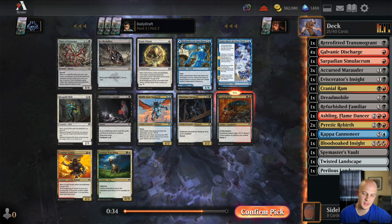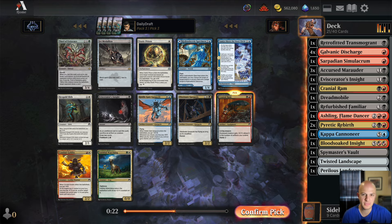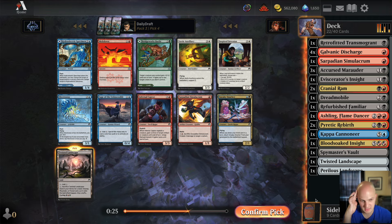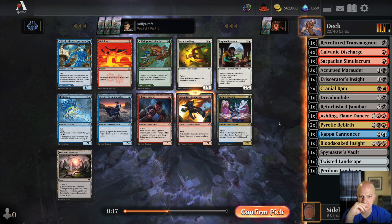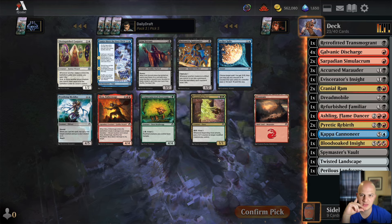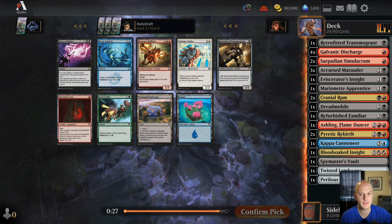Another Cranial Ram, and not much else — lots of gold commons, five in fact. Thief of Existence is pretty good but not really on the splash. Static Prison is fine for energy decks, but Cranial Ram is what we're looking for. Got a Jund land, another Bridgeworks Battle, and a Simulacrum for artifact count. I'll take the Simulacrum over Twisted Landscape — there's not much else I'm playing.